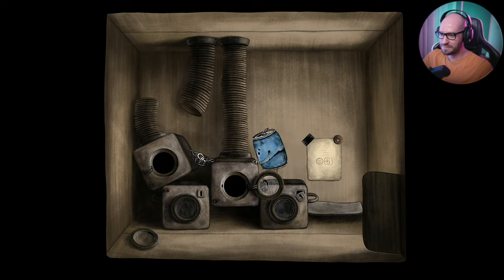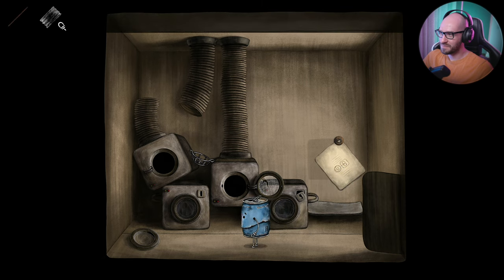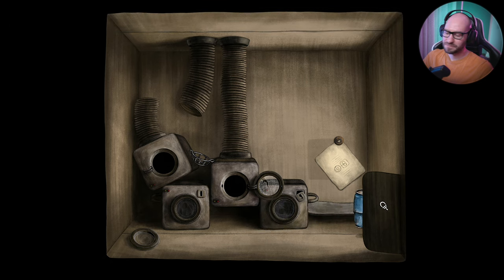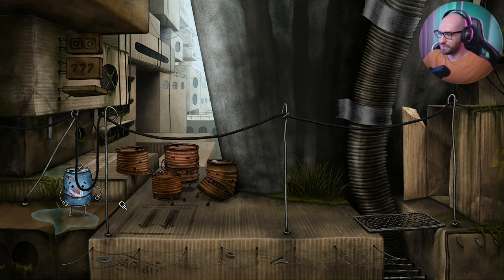We cannot do anything with the stick. But at least now that we got this, we can use it over here to make sure the cables are not going to fall anymore. Turn on the power. This game reminds me a lot of Machinarium, though — I'm loving this. Definitely reminds me of the style of Amanita Design games. It really has something really special about it. The door is open for Club 777 — awesome.